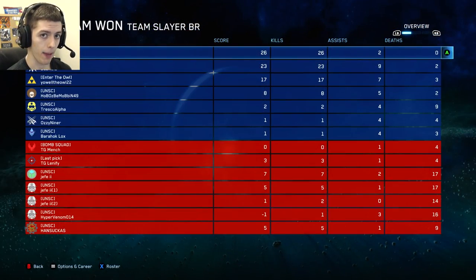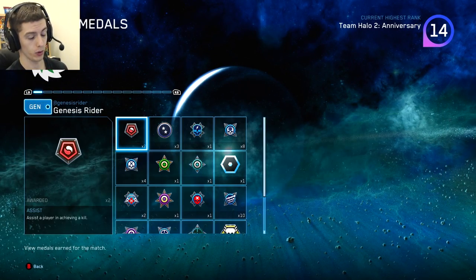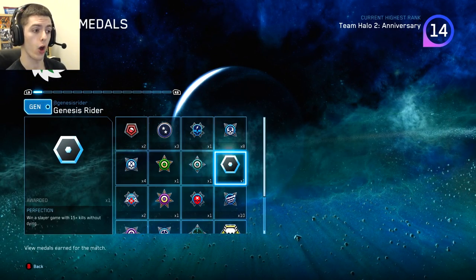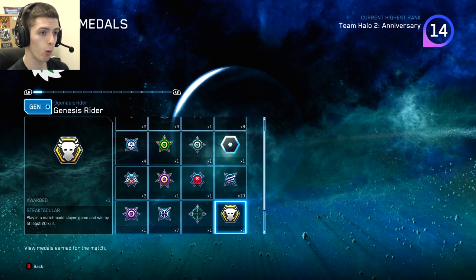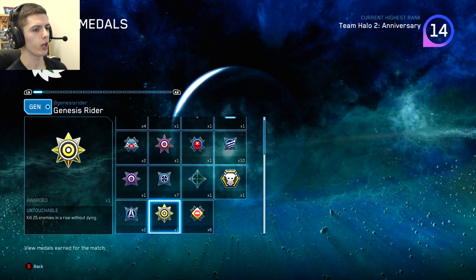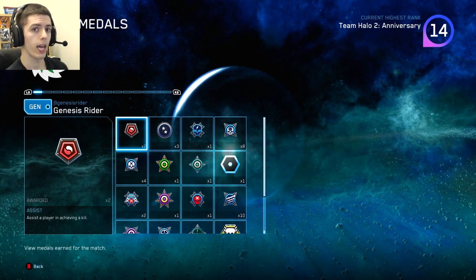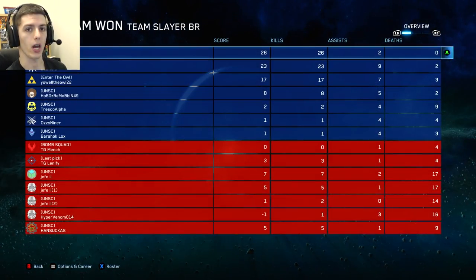In this particular game I get 26 kills and zero deaths. The full gameplay itself is not that interesting, but the opening rush strategy is literally what led to me getting that kind of score to end this game. This is a big team battle gameplay. You can use this opening rush strategy in Team Slayer, one bomb, and one flag on this map as long as you're spawning beach.